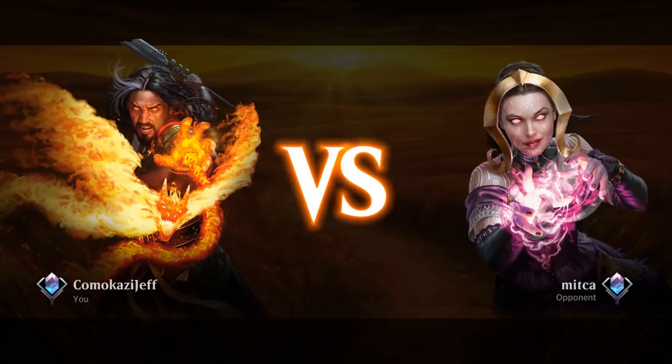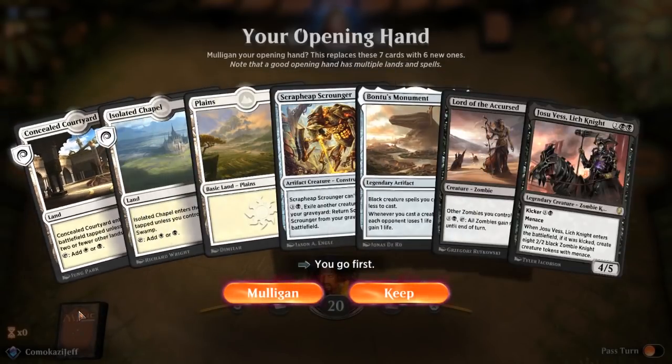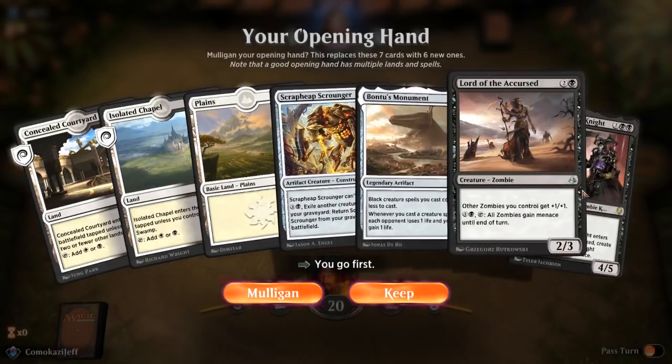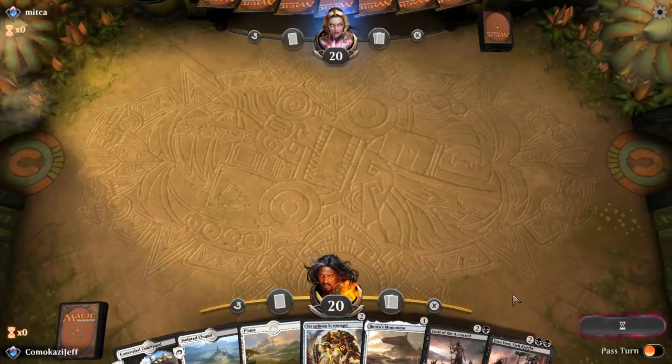Here we are in Arena Standard and we are playing Phylactery Zombies. I'm not even sure if I'm saying that right. Just so you guys know, I do actually have Dyslexia, a little bit — it's very mild. I don't always say words perfectly, so sorry about that. But this is definitely a keepable hand — I'm liking it.